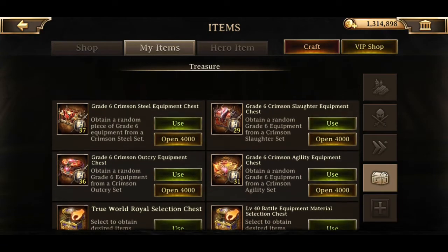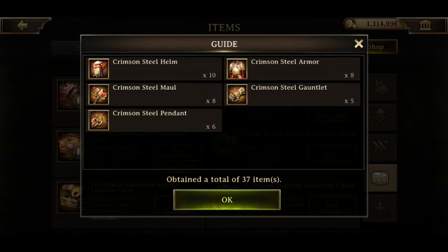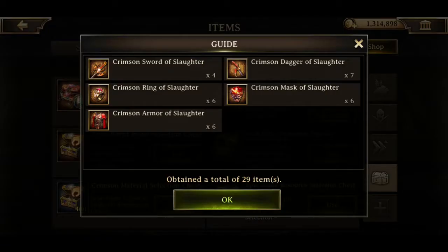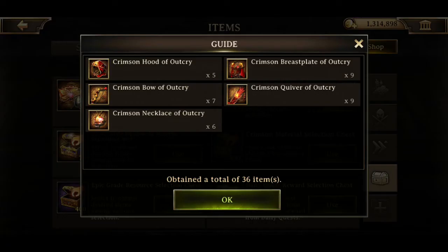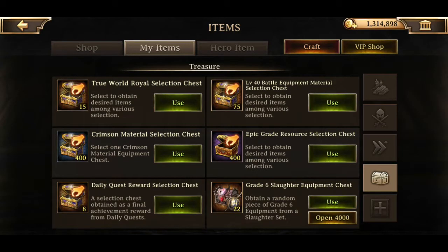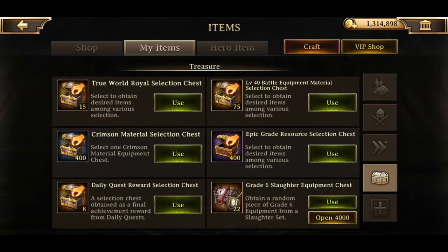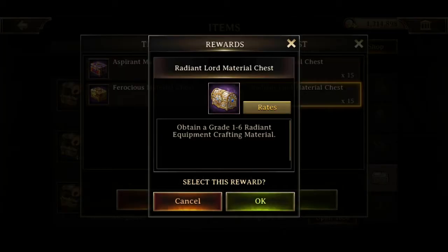So without further ado, let's just start with everything at the top and go from there. So crimson steel - I need everything here. Probably the pendant would be needed most, just because I used two of them. I need double of the pendants and only a single of everything else for the moment until I start working on my second sets, which I'll actually be able to do if I get lucky enough with my Majestic. I need these radiant ore chests - yeah, I'm sticking with the radiant ore chests.